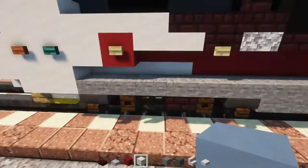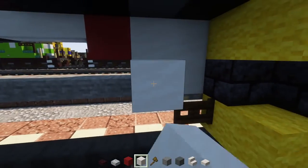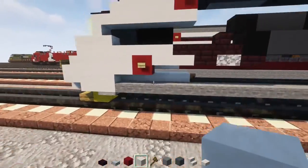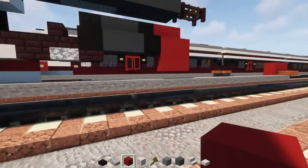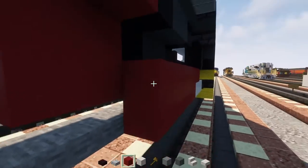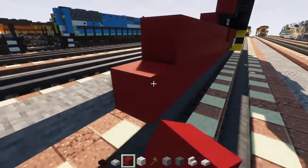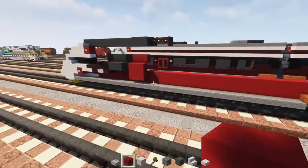Coming back to the front, add four smooth quartz blocks right behind those stone slabs, and on top of those add red concrete. Then extend the red concrete all the way across the side to make that nice red stripe — you don't have to fill in the part that's already sticking out, but fill everything else in red concrete.